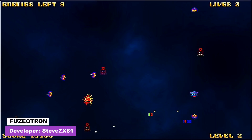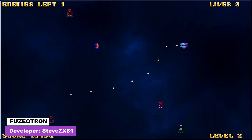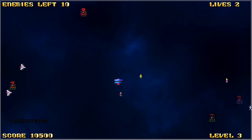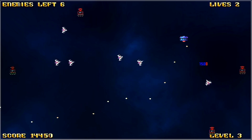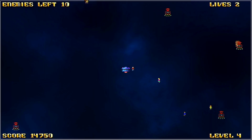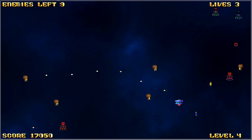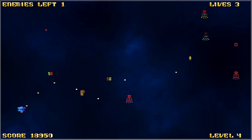Game number 15 is Fusetron, a fast-paced twin stick shooter where you earn points by rescuing humans and destroying on-screen enemies. It's quite a challenging game and you have to destroy all of the enemies who quickly home in on you to move on to the next level. I found Fusetron to be one of the better games available and quite enjoyed its gameplay and pixel visuals.